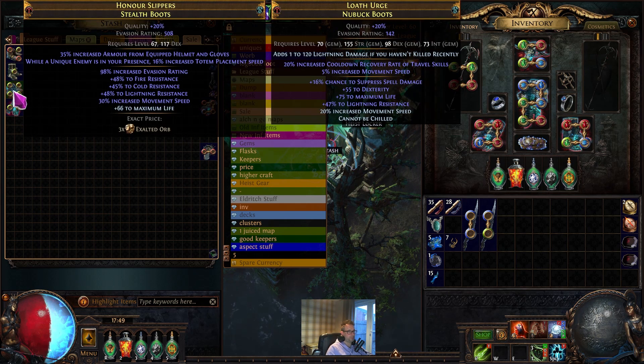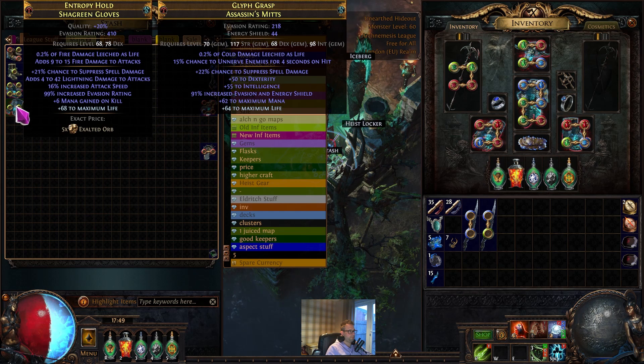The last pair of boots is really just a resist monster as you can see from the screen — it's got two T1 rolls and one T2 roll for resistances, 30 movement speed, T1 evasion, and then crafted life. These will 100% sell. If they don't sell for three exalts I'll drop them to two.